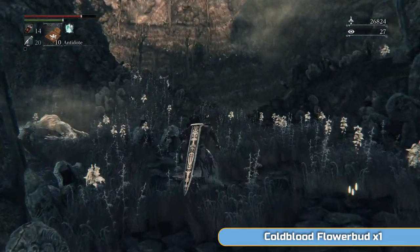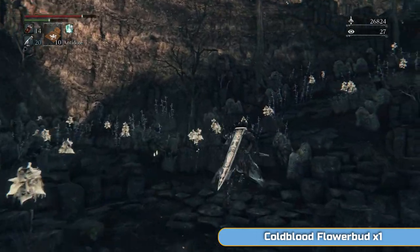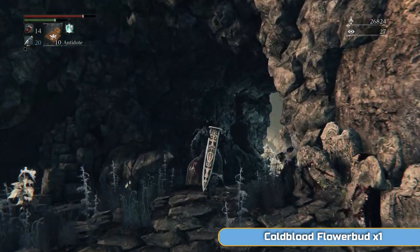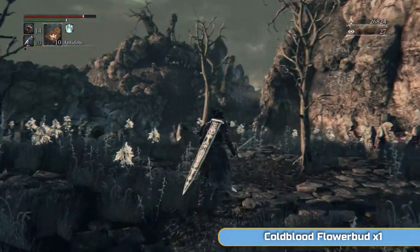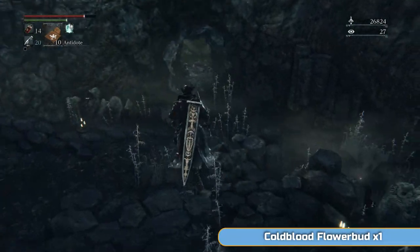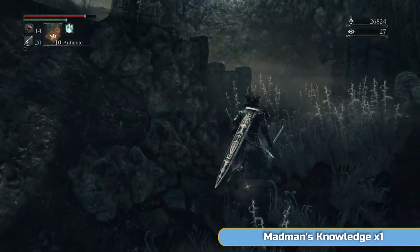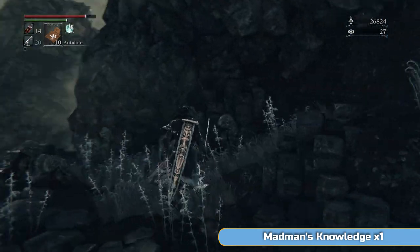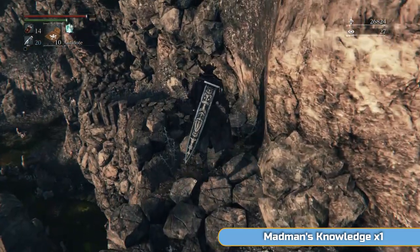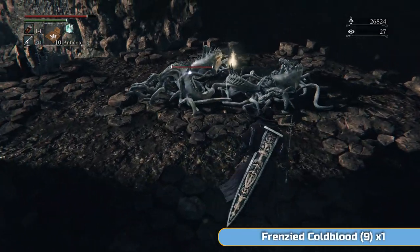If you didn't clear the three giants and the werewolf, you can use the shortcut now instead of running back through there. I'm basically going back to where Patches pushed us into the lake to grab Cold Blood Flower Bud — another material you need for chalice dungeon rituals. I don't think we actually use it for the ones we go into, but it's down here if you need it. He won't push you in again. Now we're moving on — going up to where that beast was, then dropping down this way. There's a bit of Madman's Knowledge — this is kind of a safer way to get through the lake, almost.